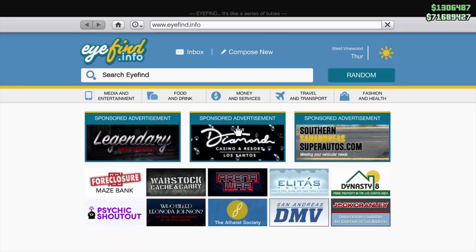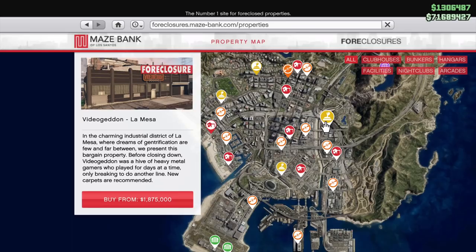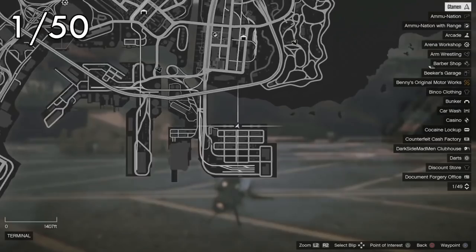First up, location. The La Mesa Arcade is going to be your best friend. It's the cheapest and it's also the closest to your casino — very convenient. If you need some help with getting started on the heist itself, there's an eye in the top right of your screen that will guide you to a video for that.